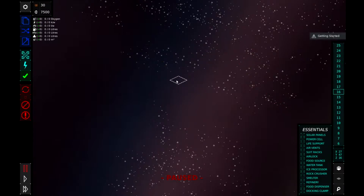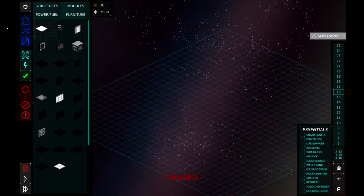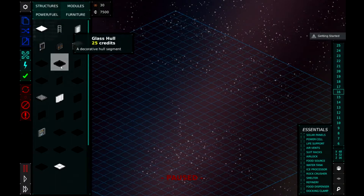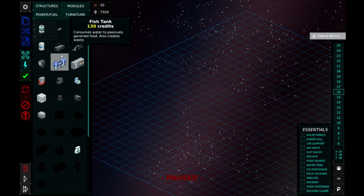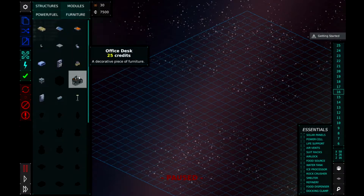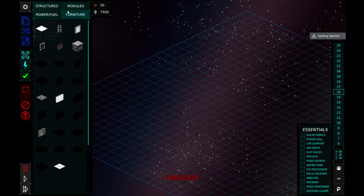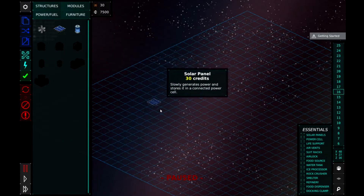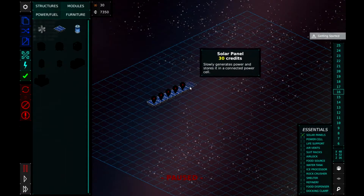On today's episode we're going to build the basic station to get us going and make sure it all runs, then we'll take it from there. We're going to go into build mode - here is our lovely square that we have to work with. I'm going to start with the power and fuel. We've got a couple of modules which give us everything we need - rooms, furniture, power and fuel, and structures. Let's start placing six solar connectors out here.